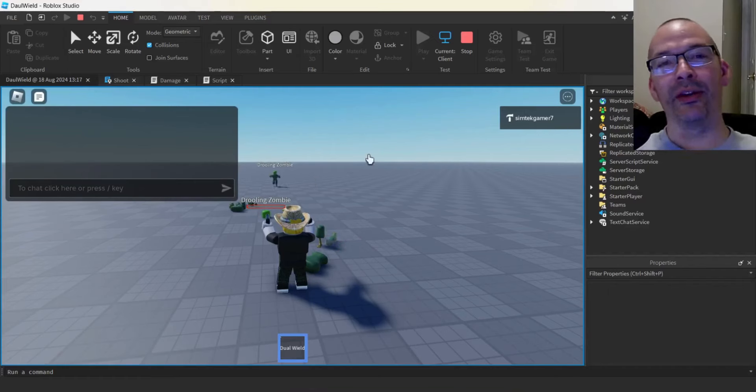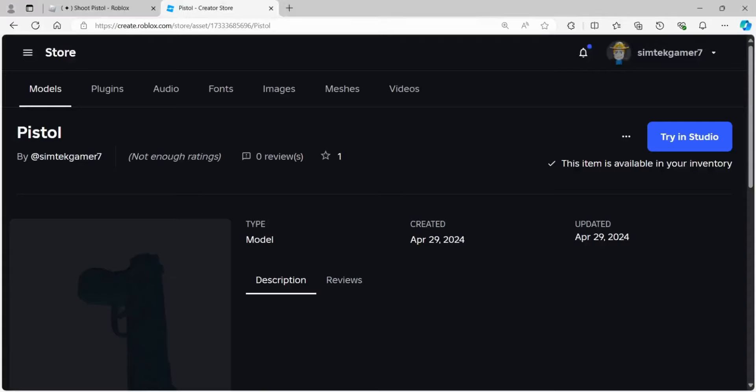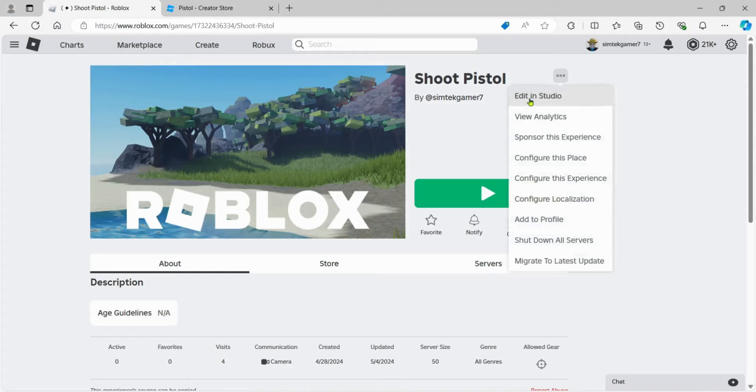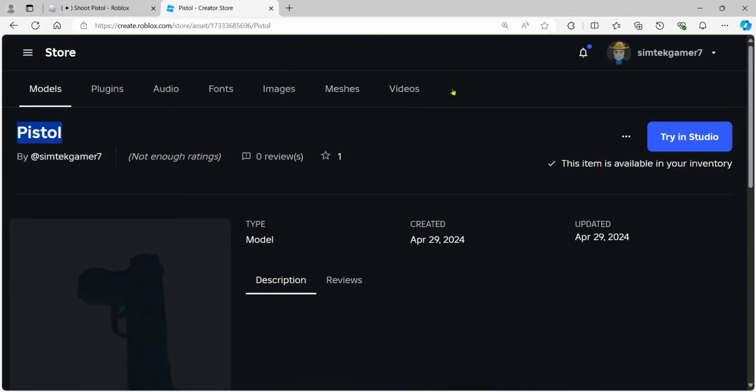Let's go ahead and get started with our dual wield. I'm going to start with the simple pistol — I did it in the video 'Gun Basics', I'll put that link in the description. If you didn't do that, we can go to the store for it — it's just called 'pistol'. I call it simple pistol. I made this game 'Shoot Pistol' copyable, so you can go there, edit in Studio, and grab that pistol. It's almost identical — I have it in the starter pack. You could use either of those pistols perfectly fine.